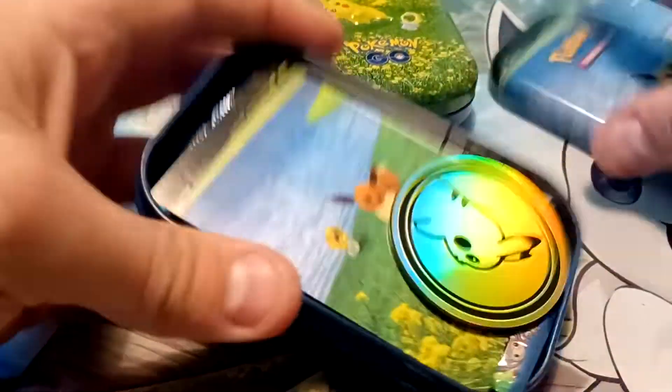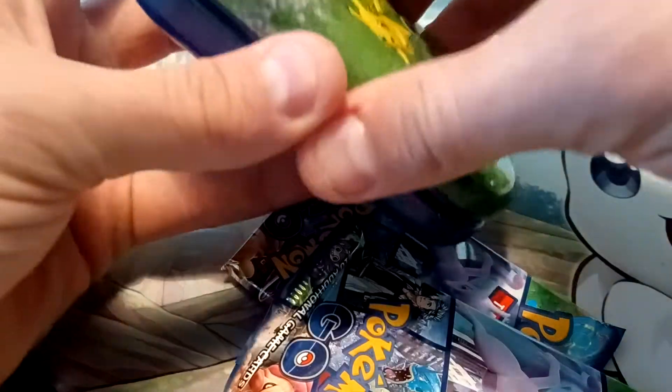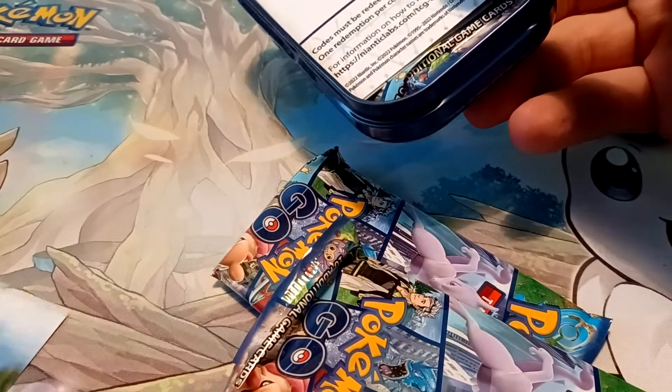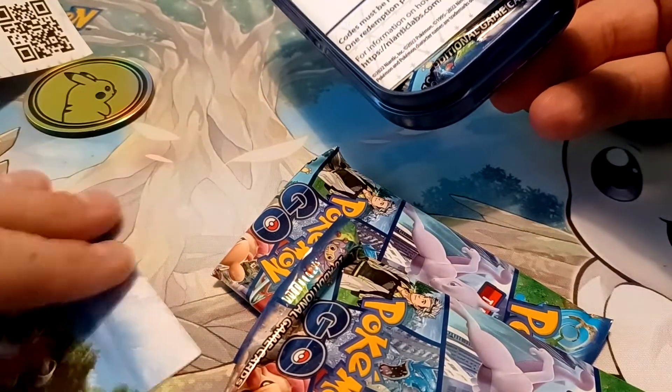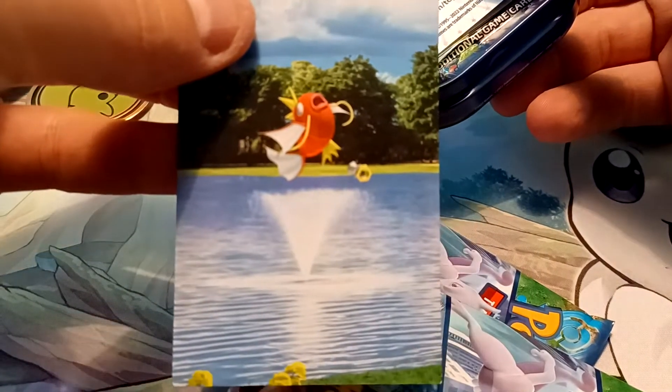And then getting into this one — there's the Eevee and Meltan artwork card, some more Pokemon Go codes, two packs. And then the Pikachu one, also with Meltan. Is Meltan in all of them? Yeah, it is. I didn't realize that Meltan is like flailing underneath Magikarp there in this one.